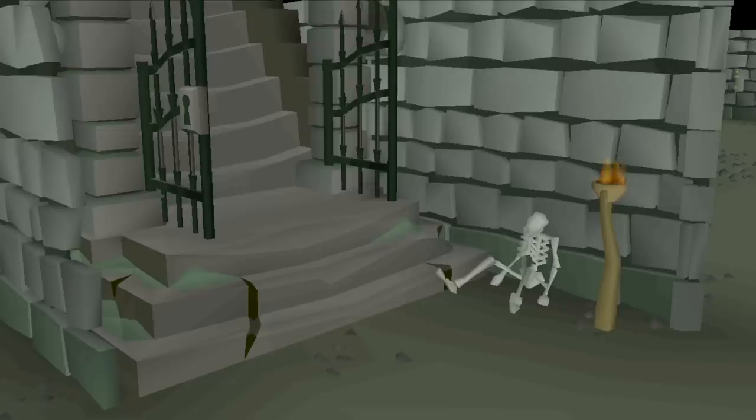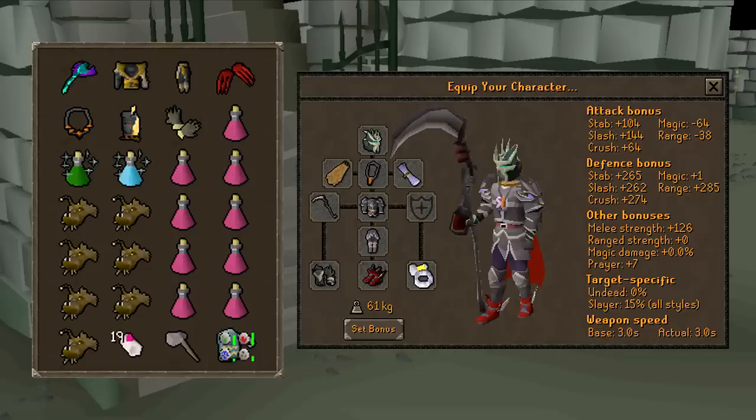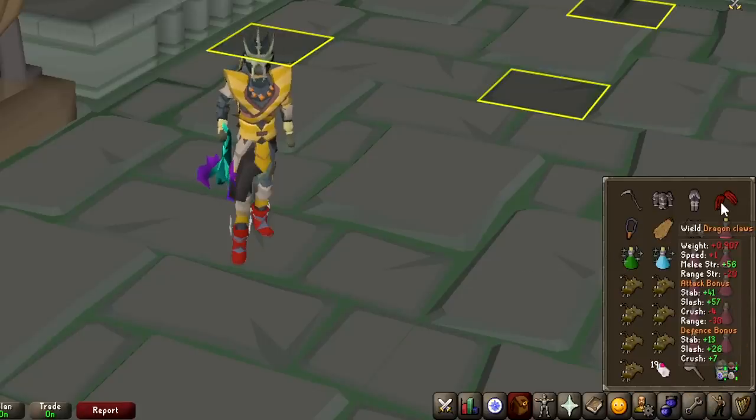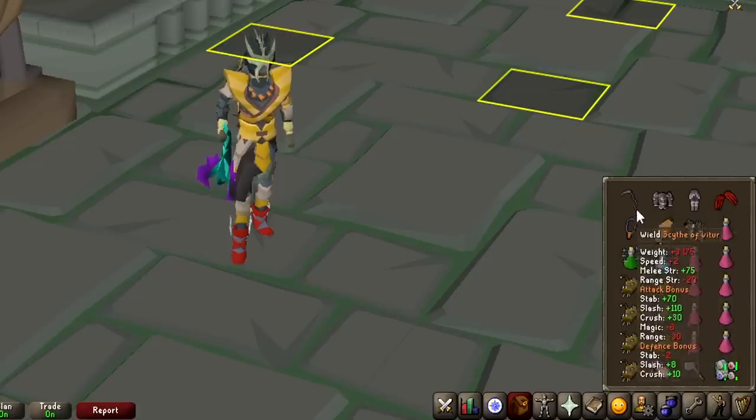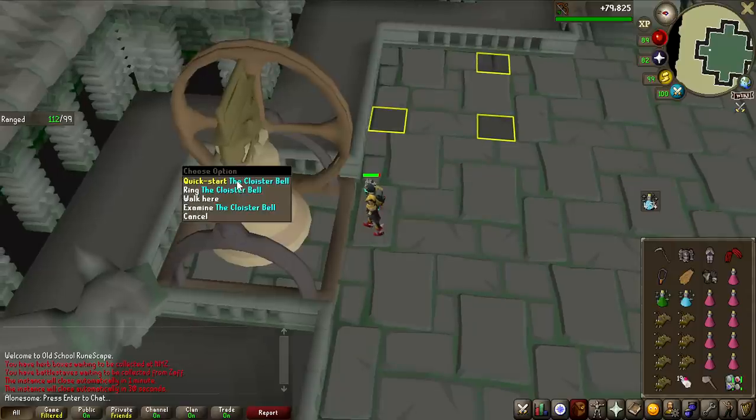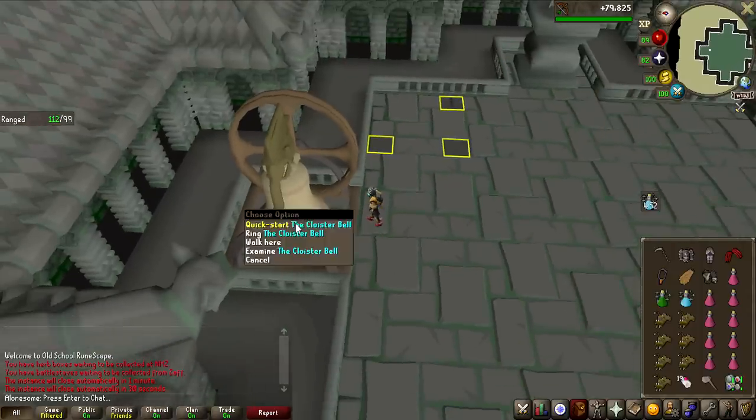The gear I'm going to be using for the Grotesque Guardians and the inventory is on screen right now, and this is all worth like 1.5 billion GP. The nice thing about my setup, including even the claws, is that all the weapons I use are two-handed, so there are no defenders to mess up the inventory, and it's really easy six-way switches. Let's jump into a kill and see what the first loot is going to be and how fast I can actually do this.